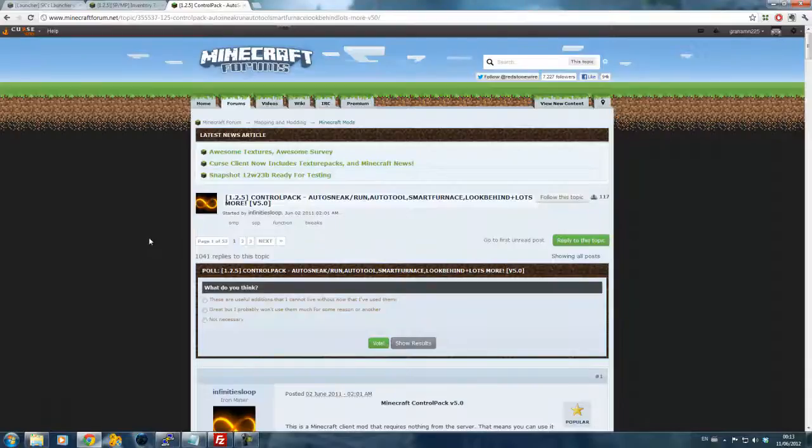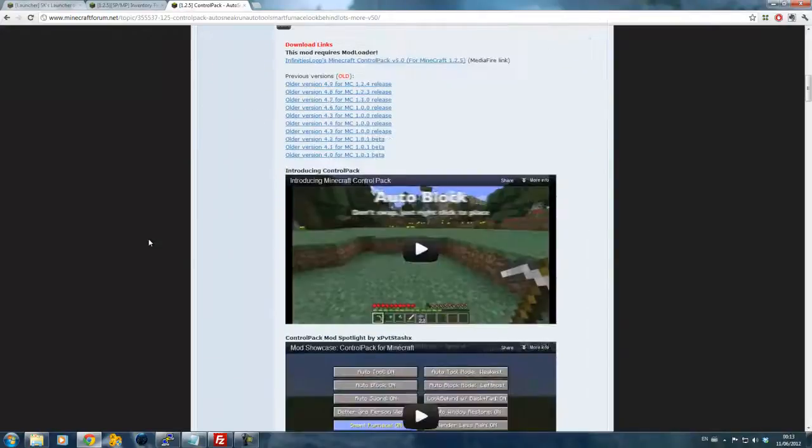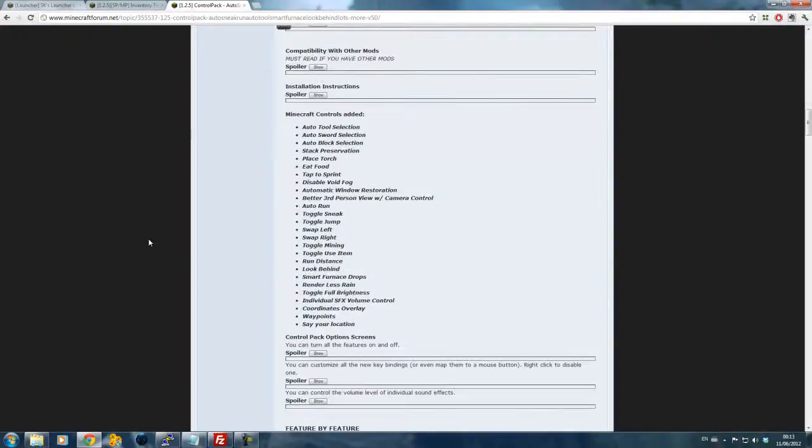Another thing is the Control Pack — very, very useful. Basically, say for example you had all your tools: your pickaxe, your axe, your hoe, all that. All it does is if you start mining stuff it will switch to your pickaxe, if you start smashing wood it will switch to your axe, and it will automatically keep switching for you.